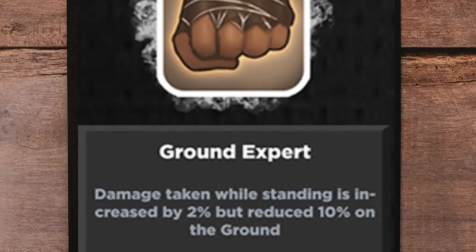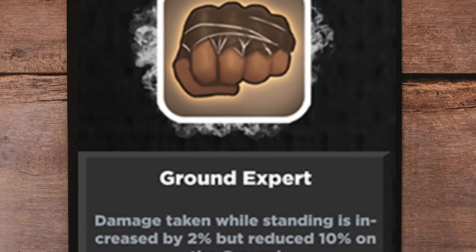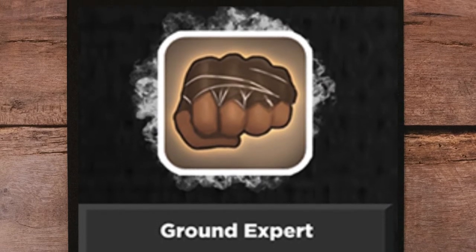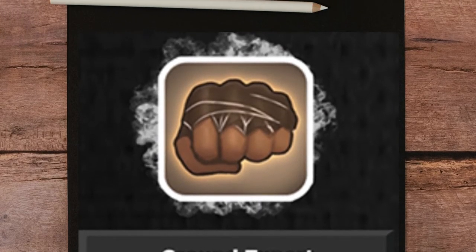Ground Expert. This talent is kind of an optional talent when you have nothing else. Use this only versus ground fighters, including elbow.